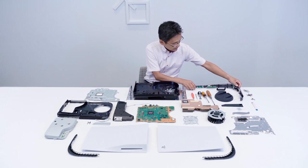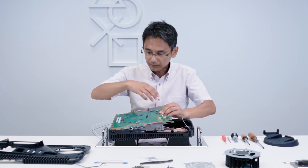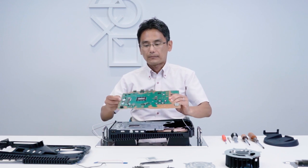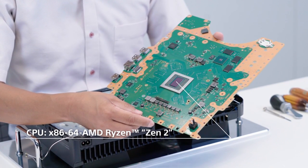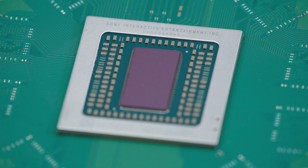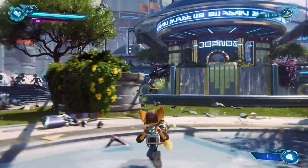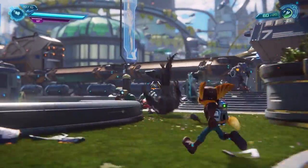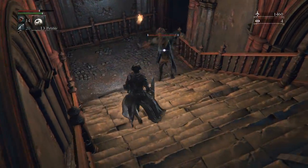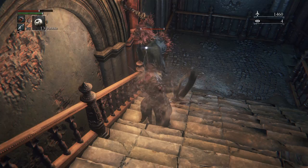Now onto the hardware. Inside your PlayStation 5 is a whole world of technological magic. There's a custom 8-core AMD Zen 2 CPU clocked at 3.5GHz with variable frequency capability. The GPU is a custom RDNA 2-based graphics engine supporting hardware-accelerated ray tracing and capable of 10.3 teraflops, meaning PS5 can handle the next generation of high-end gaming. For comparison, the original PS4 was capable of 1.84 teraflops and PS4 Pro 4.2, so this is a significant boost in raw graphical processing power.